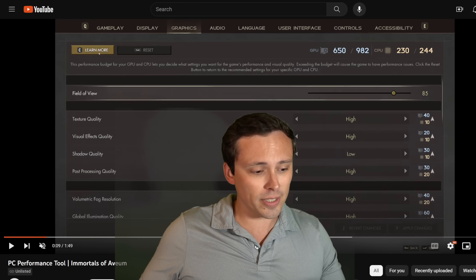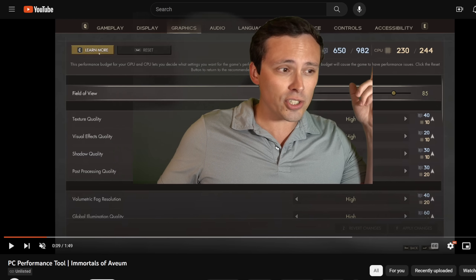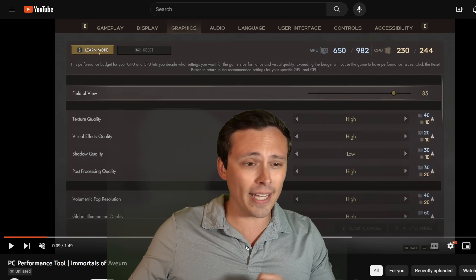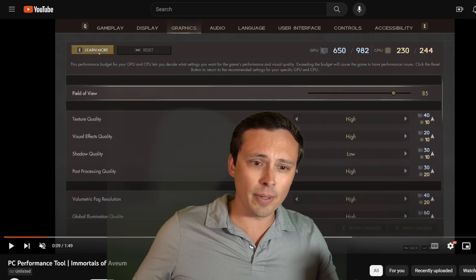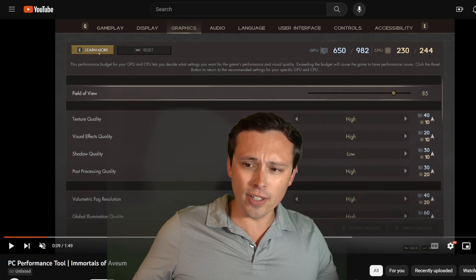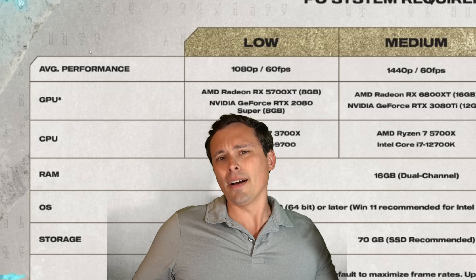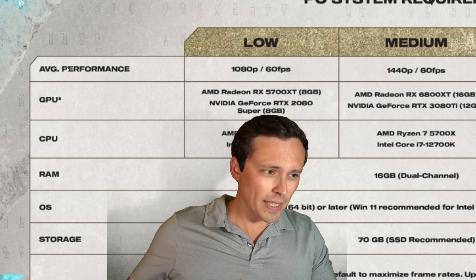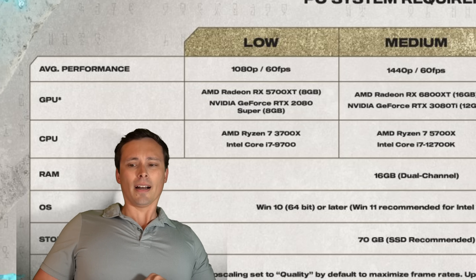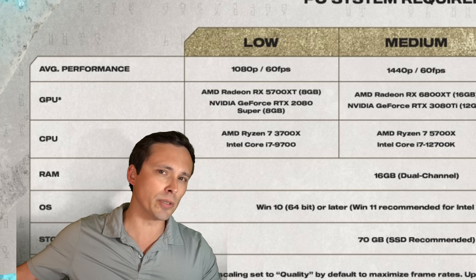If this GPU/CPU budget feature is coming from an Unreal Engine 5 feature, I'll be interested to see if other game developers implement it. This developer also mentions wanting to push it further, scaling to other monitor resolutions and aspect ratios for those settings. I'm currently unclear if the CPU and GPU budget are fully taking into account the resolution you're playing at.